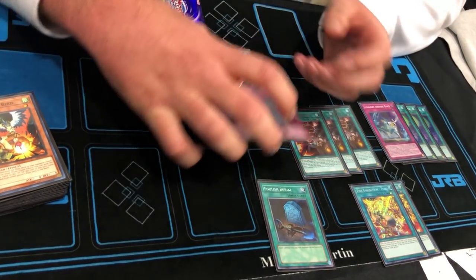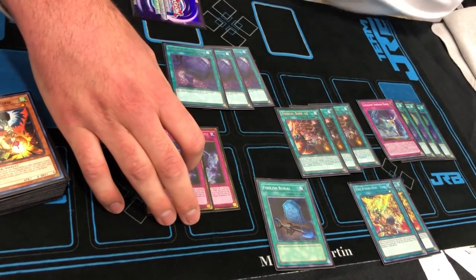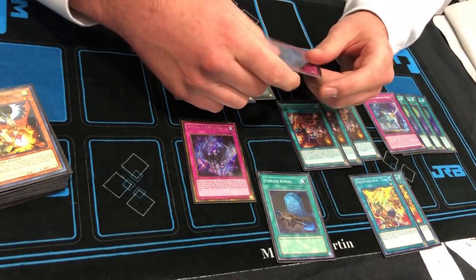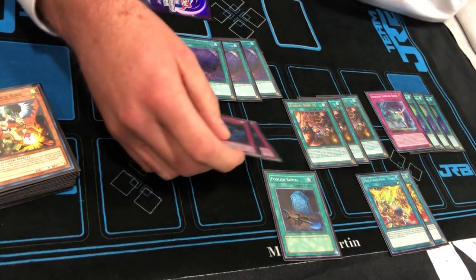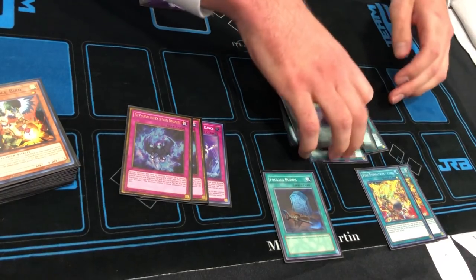We play two of the Phantom Knight Trap — it's just a rank four extender, probably the best one in the deck. It doesn't take up an extra deck spot like Instant Fusion. We sided it out when we put in trap cards going second, but going second it's just probably the best extender. Forty cards in the main.